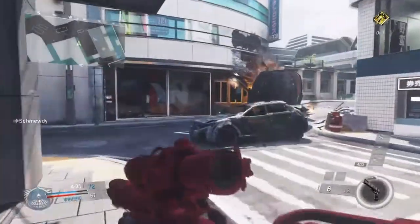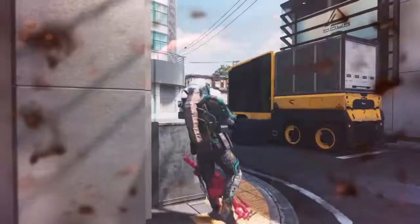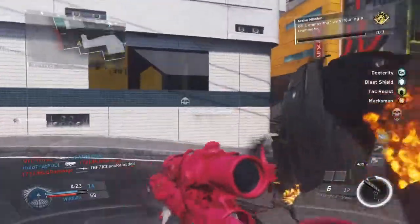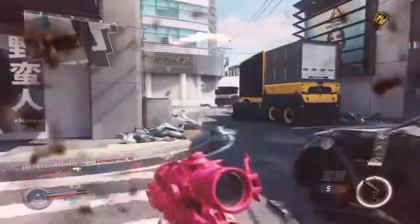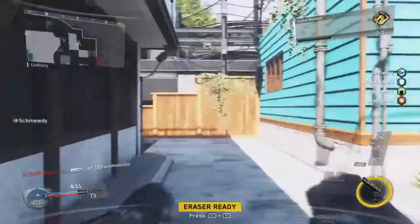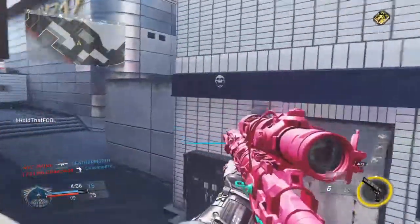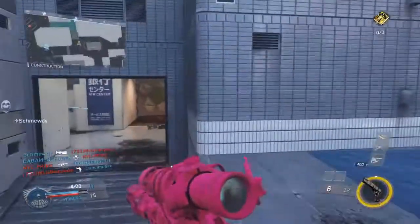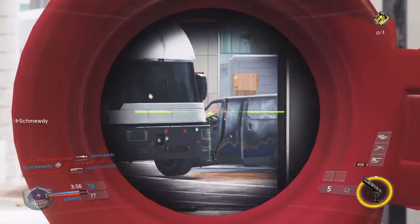I think the connection is kind of laggy — I'm not doing really too well having joined late. What I do not like about snipers in this game is that you can see a little flashlight — not the skin, but when they are scoped in on you. Every sniper will show a little flashlight that pretty much tells people that you're sniping, and I don't like that.